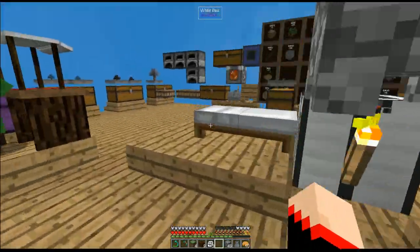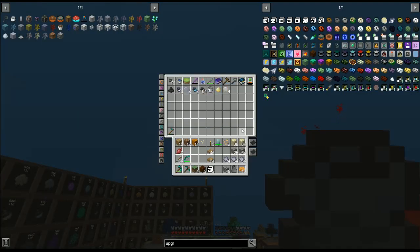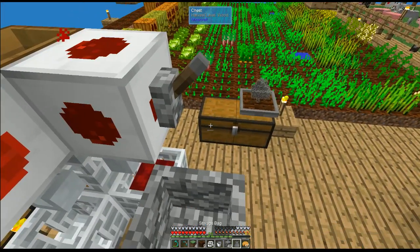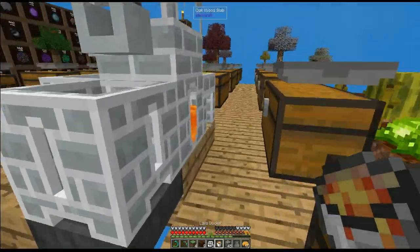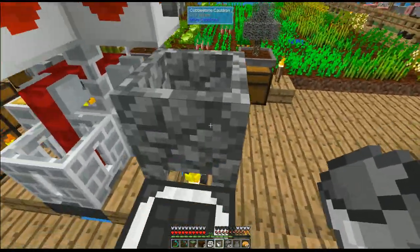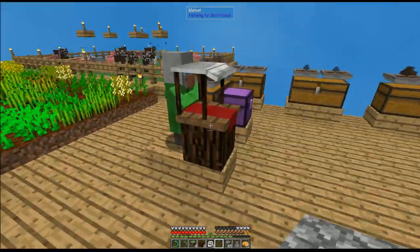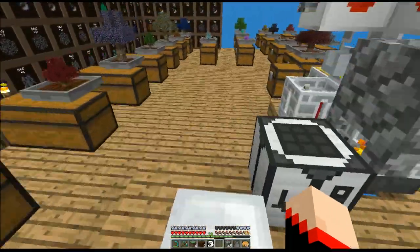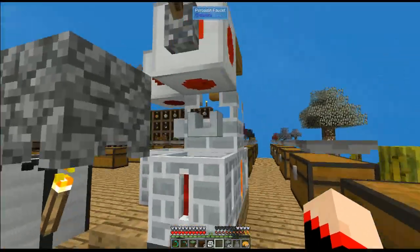Honestly, before that even fills up I'll take it out. The other thing we want to get started on is lava. Right now the way I'm doing it — let me make sure I have my bucket — I just fill it up manually, which isn't a problem. But if we can get automatic lava going, which we'll definitely want later since this is going to continue to be our main world, we're definitely gonna want to keep that going.